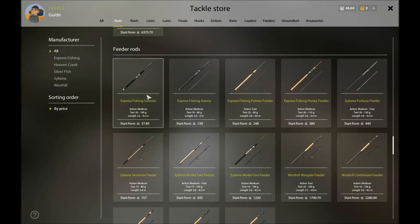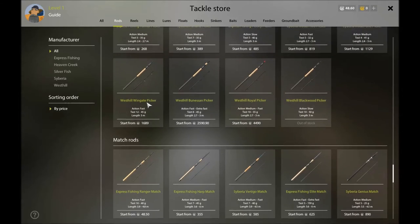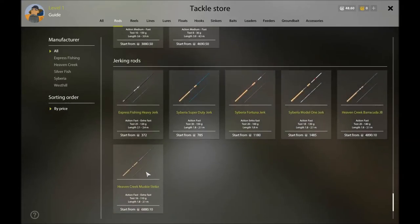Feeder rods are your bottom fishing rods — it's a pole, line, sinker, and worm or bait on your hook. When you set these down and reel the string tight, there'll be little bells on the tip of the rod and when a fish bites the bells will jingle and let you know. Picker rods are for advanced lure fishing but they're expensive and you can't afford them at the start. Match rods require skills to use and take a long time to develop, so don't waste your money on those down the line yet.